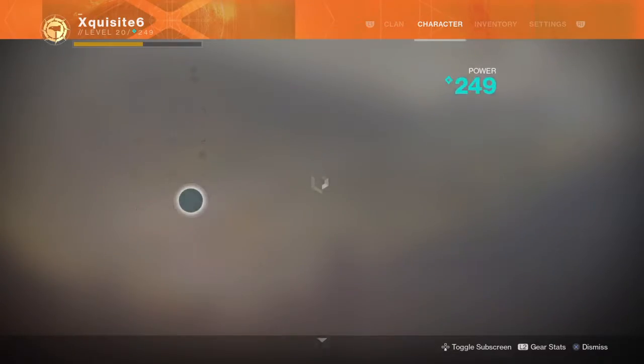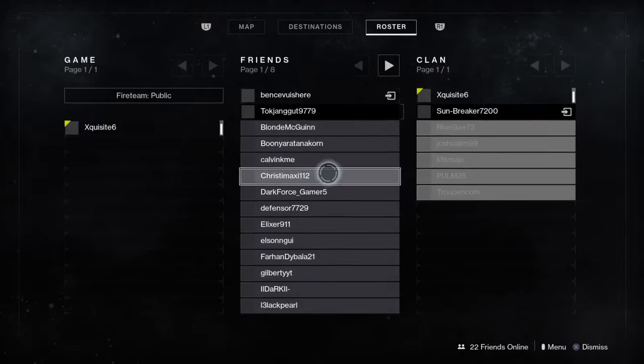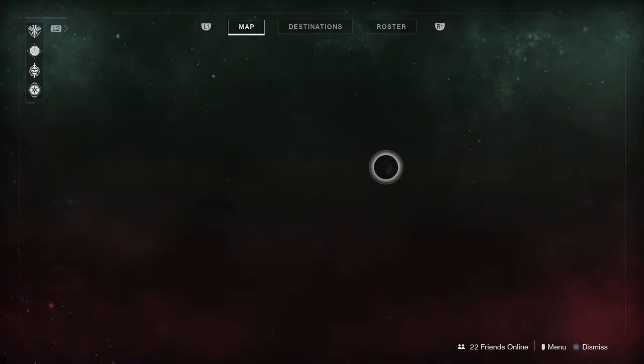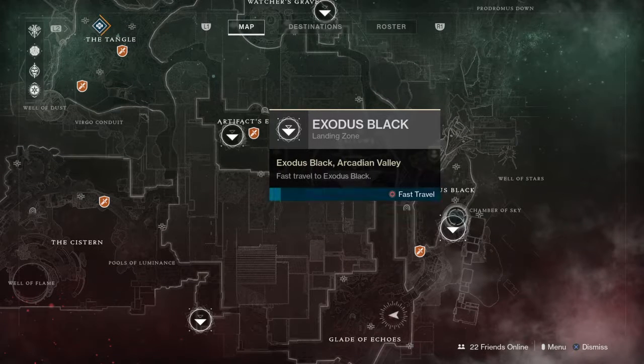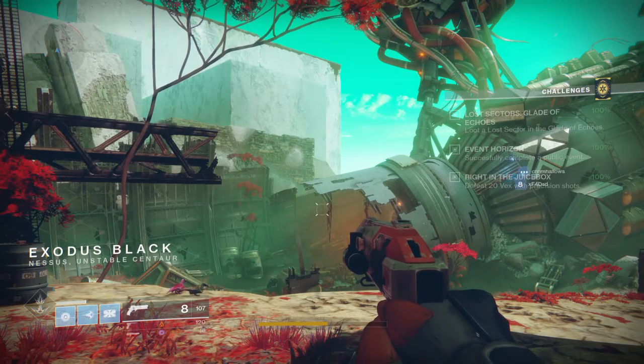If you're doing the Drang quest which requires killing eight or ten powerful enemies, you can just kill the champion here, then fast travel back to Exodus Black and rinse and repeat until you complete the quest step. I hope you enjoyed this video and, as always, good luck — bye!